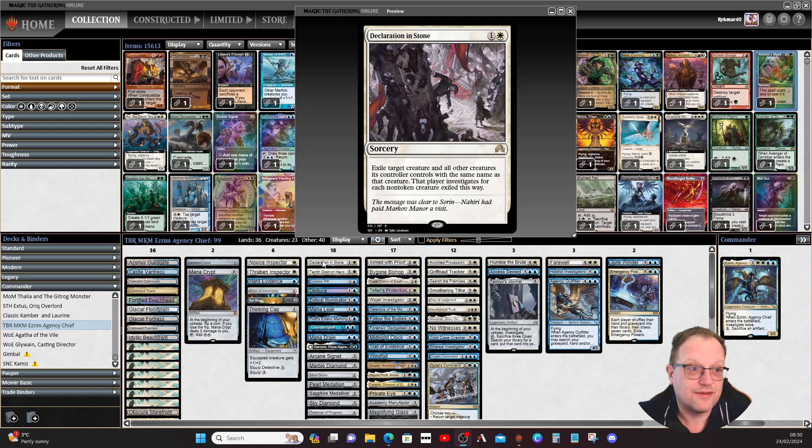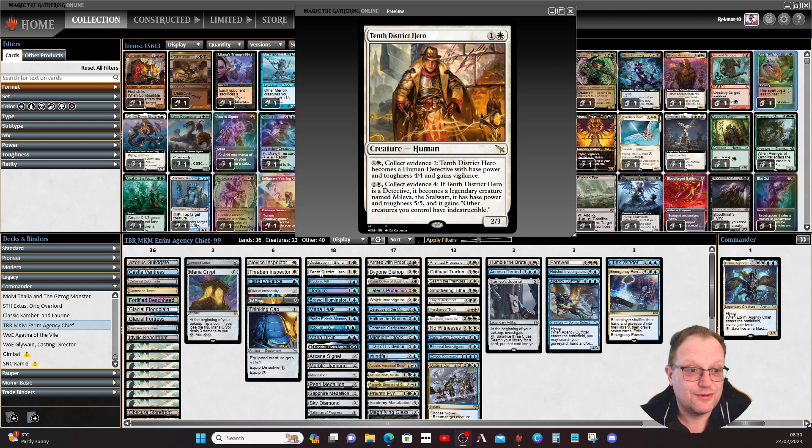Declaration of Stone is targeted removal — you can swap it for Swords to Plowshares or Path to Exile. It does help if you're exiling a load of goblin tokens or dog tokens, since non-token creatures give opponents clues but tokens won't. 10th District Hero is fun — I'm pretty sure it's meant to be Sherlock Holmes in some form. As a 2/2, when you collect for two it becomes a 4/4 with vigilance, and at six total collections it becomes the legendary Milav the Stalwart, a 5/5 giving your other creatures indestructible.